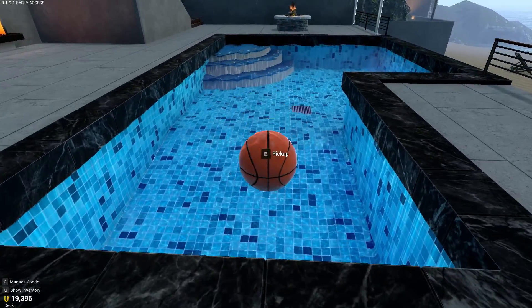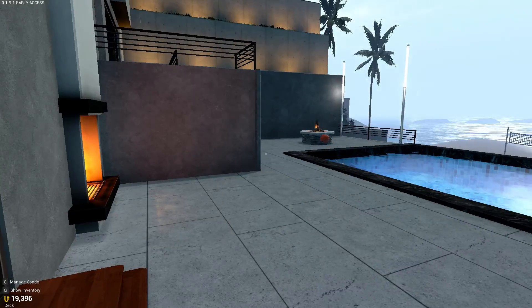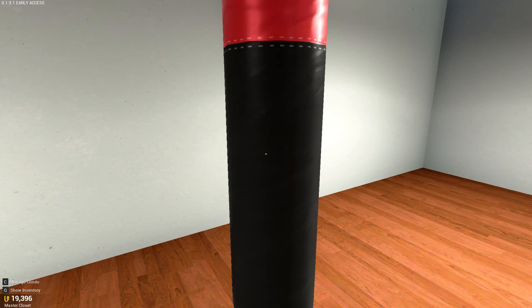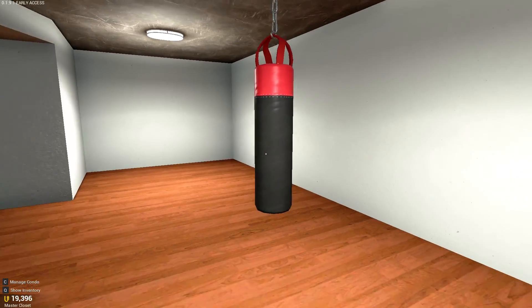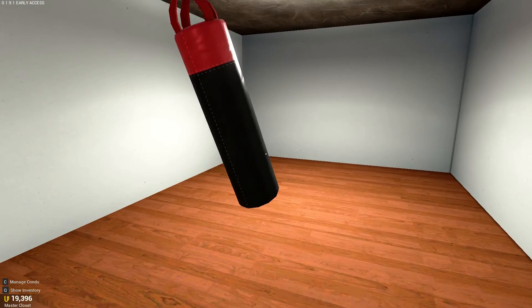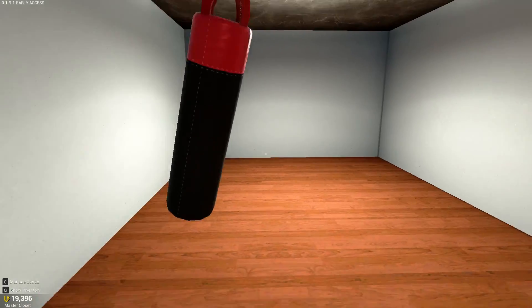There is one more thing I got that I want to show you. I got this punching bag. It looks like I can just kind of run into it, and it definitely interacts with my body running into it — but that's about all I can do. There's no option to kind of punch it if I click with the mouse, if I hit E nothing happens. I can shine a flashlight on it. Not very intimidating.